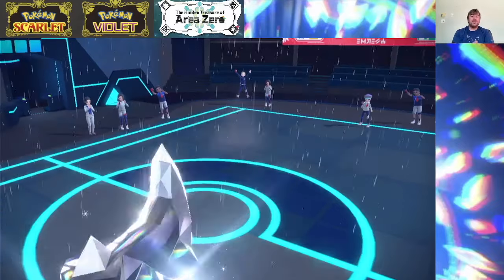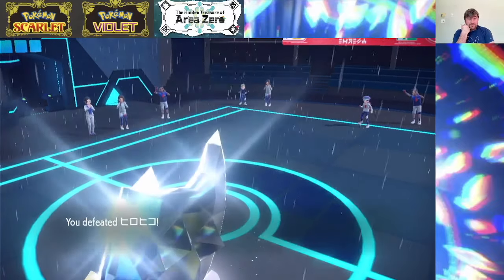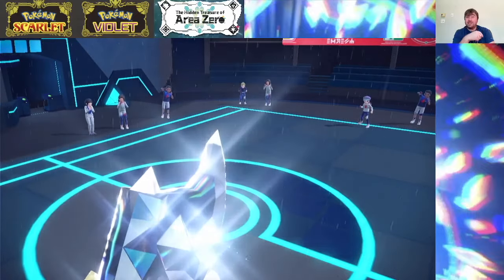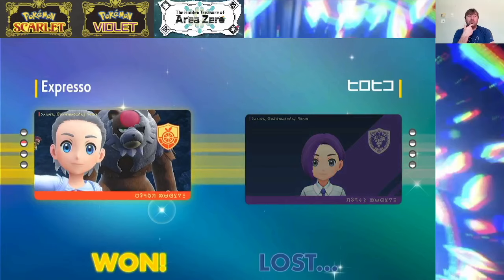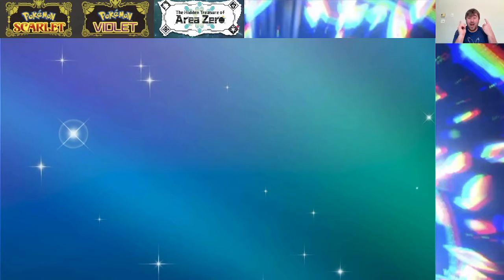So what did we learn? Gudra gets Feint — that is actually really good to know. Petal Blizzard and Sap Sipper is a fun combination, I've seen it before and I do respect it. Good game to my opponent. And the special defense investment into this Archaladon was not terrible, so I'm okay with that.